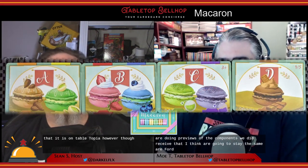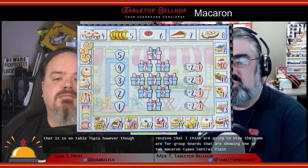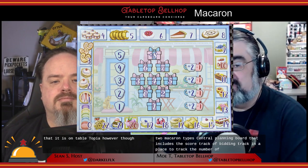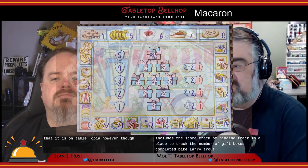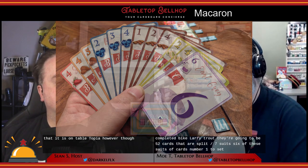The components we received that I think are going to stay the same are four group boards showing one or two macaron types, a central playing board that includes a score track, a bidding track, and a place to track the number of gift boxes completed by each player each round. There are going to be 52 cards split over seven suits. Six of these suits have cards numbered one to seven, and the final suit — the chocolate macaron — has cards from one to ten.